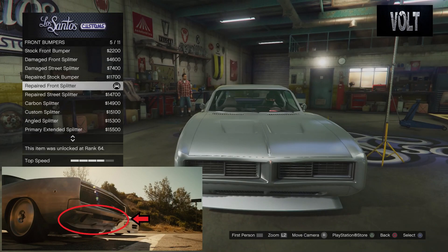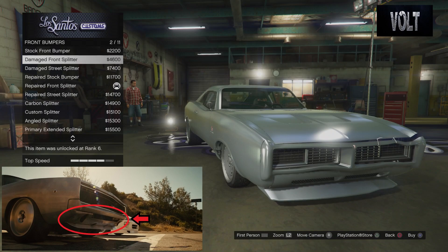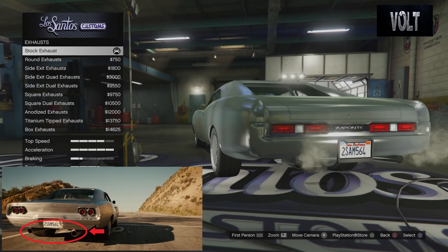To start things off, we're going to go to front bumper. You want to put on the repaired front splitter. This is going to add a nice, decently sized splitter on the front. We do want a splitter on there — it shouldn't be as big as this, but this is the best option we can get and I still think it looks the best. Plus it also repairs the front end, which is all beat up — it is a Beater Dukes after all. You definitely want to go with that repaired front splitter.